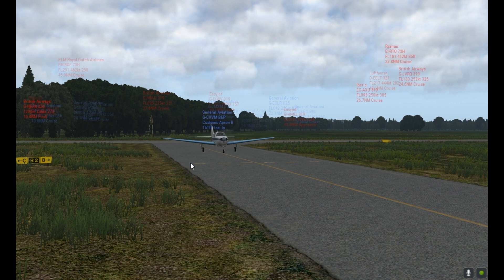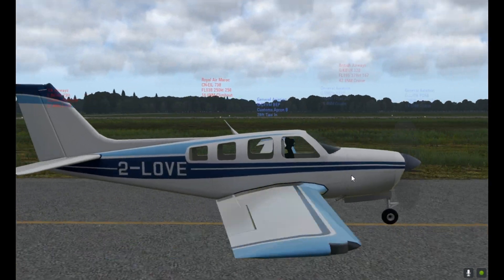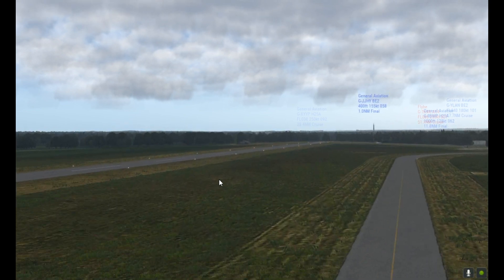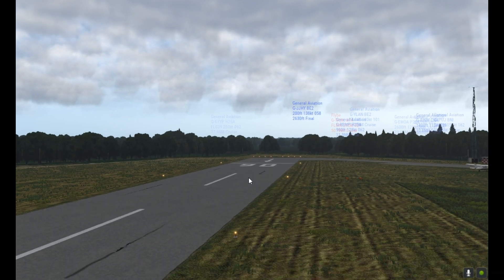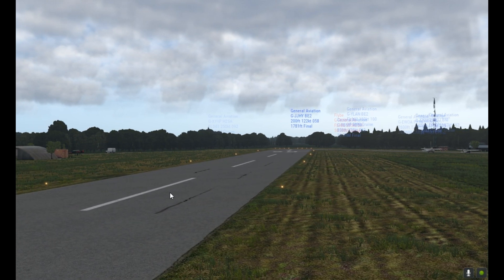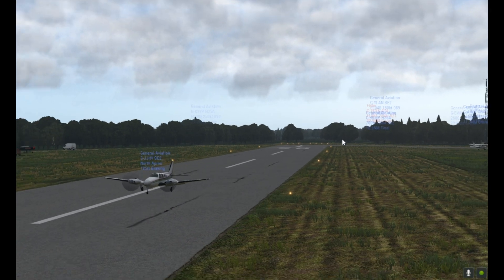We'll just sit here on the taxiway and listen to this aircraft go by. That's actually a really good quality sound. We've got another one on finals here. This was previously an airport that was completely dead — there was just no traffic at all — and now there are general aviation aircraft buzzing around the skies everywhere. Oh look at the way he's coming in — nice, left wheel down first!